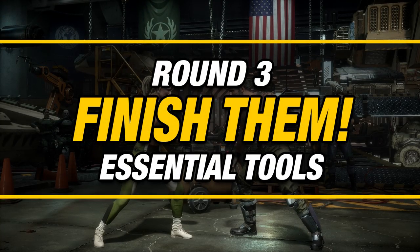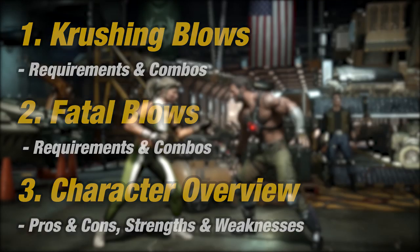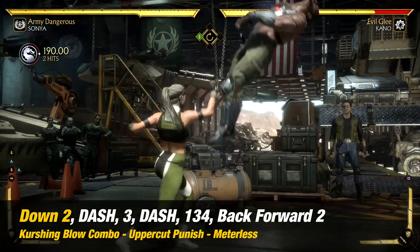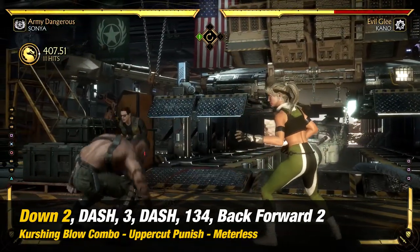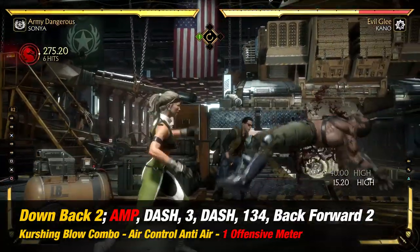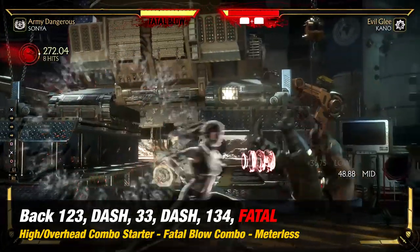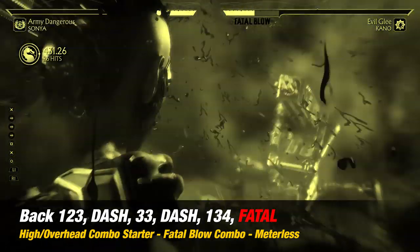Round 3. In this section we're going to learn essential tools to finish your opponent off, such as learning Sonya's crushing blow combos and fatal blow combos, as well as a character overview. The first requirement to trigger the crushing blow is by punishing or countering your opponent with an uppercut. The next requirement to trigger this is by countering your opponent with her anti-air control. For fatal blow combos, the only requirement is that you'll need to be at 30% or less health. This is more of a comeback situation — a combo to get you ready if you get the chance.